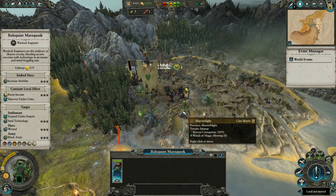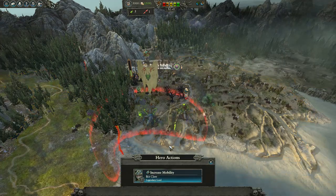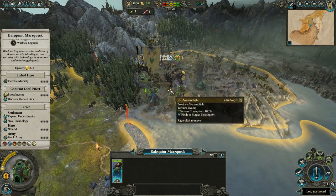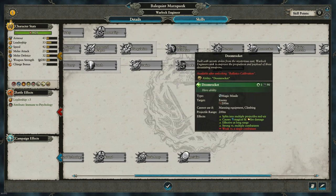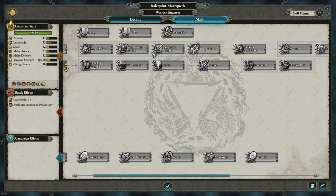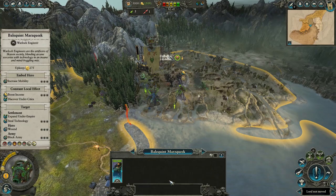You start with your Belaquit Masqueak, who this time is Determined — that's a semi-decent trait. We're going to throw him inside the army, but not just now. You want at least two Warlock Engineers because they give you a bonus to movement. The key skills you really want on them are Arms Dealer, Triangulation, and Ballistics Instructor. Ballistics Instructor gives 10% range; Triangulation gives 12% more missile damage each, so two gives 24% extra. You can also get up to 40% extra ammunition with two of them, which means you never run out.